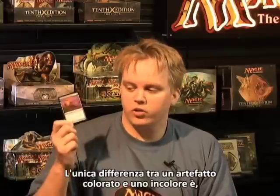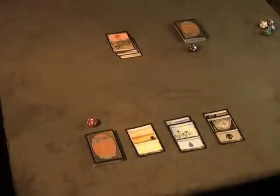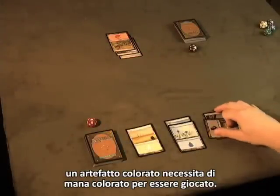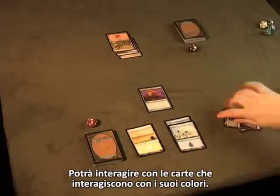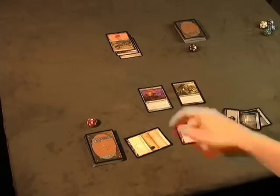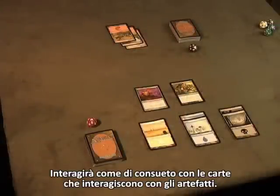The only difference between a colored artifact and a colorless artifact is obviously its color. Unlike most artifacts, a colored artifact requires colored mana to play. Other cards that care about color will interact with them. But that doesn't change the fact that they are still artifacts — they will interact as normal with any card that cares about artifacts.